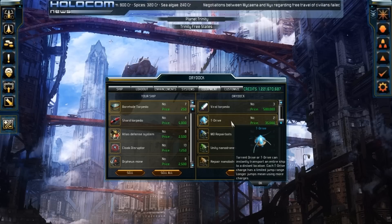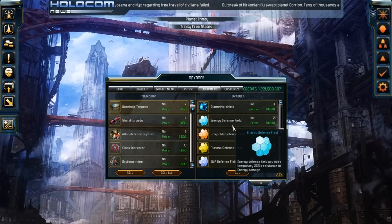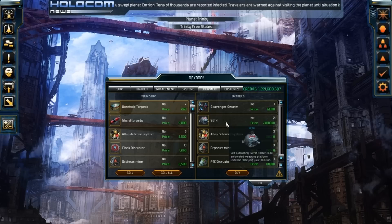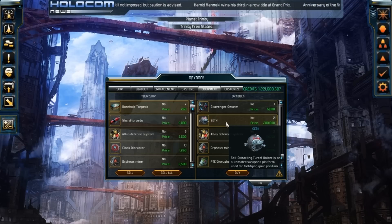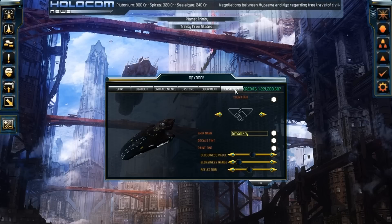For equipment, as I always suggest, have at least 10 to 20 T-Jump drives. They're like anything else — you fire them off and have to wait for recharge. The other thing I'd suggest, which is new with an update, is Seth. This bad boy is an additional weapons platform that pops up behind your ship and follows you as long as you don't go into higher engine modes. You get an additional great source of combat to help take on big forces. I think they did a fantastic job with the Seths — I'm working on buying as many as I can.